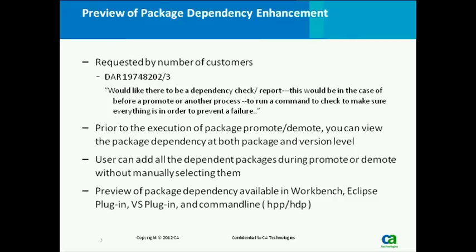These new features will be available to you in SP3. With the package dependency feature, you can see not only the dependent packages themselves, but also what the associated versions are. With that feature, you can automatically add all the dependent packages in the promote or demote. You don't need to manually select them — we already pick them up for you. This functionality is also available from the Workbench, from Eclipse plug-in, from the Visual Studio plug-in, as well as command line. We give you full support of this process for the promote and demote.